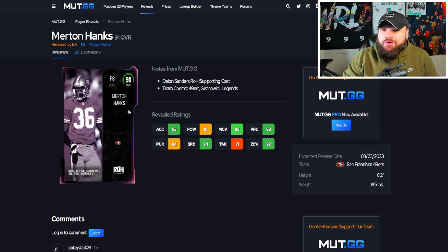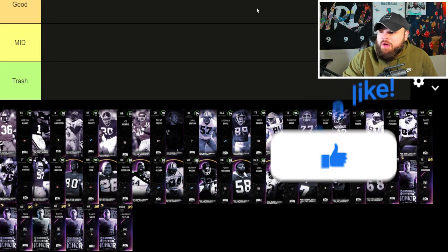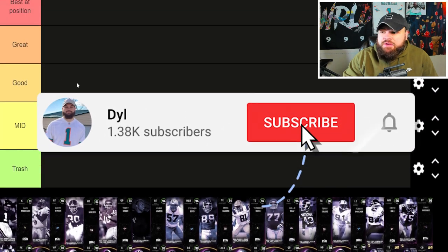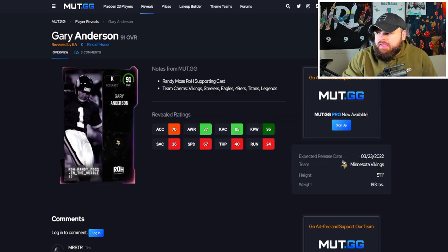The first card is Merton Hanks. I remember this card — I believe it was Madden 20 or 21 and it was really really good. He will not get any discount abilities, but he's 6'2 with 94 speed. He's going to be a decent user especially on the 49ers, Seahawks, or legends team. He's going in the mid tier for me.